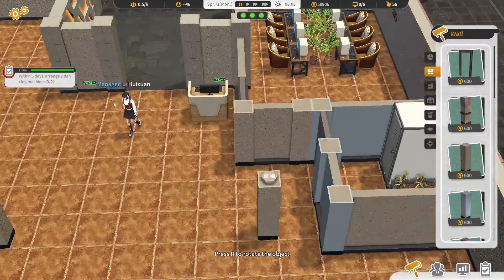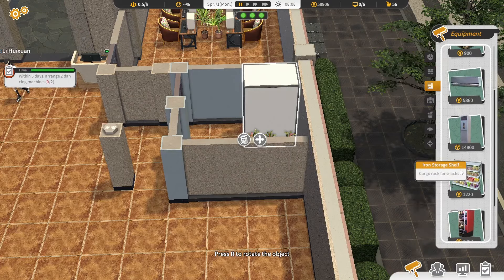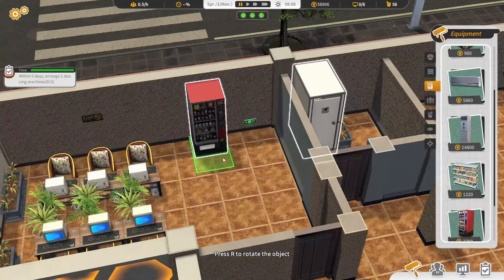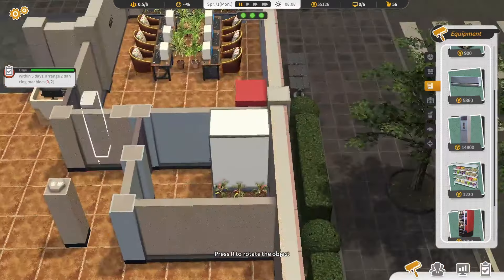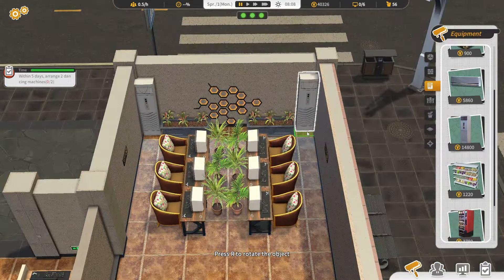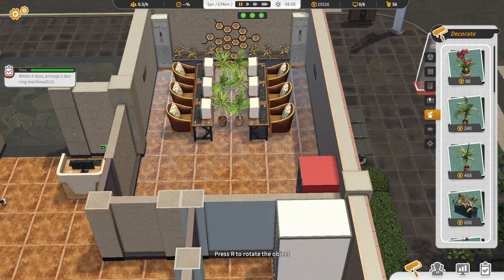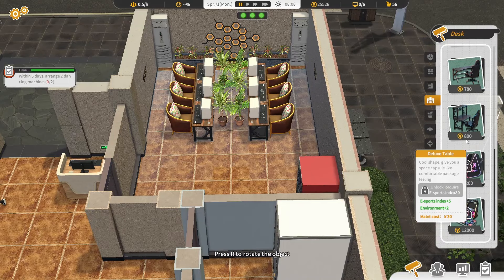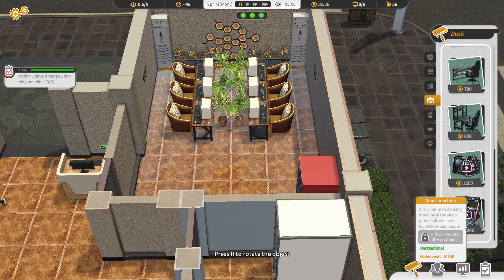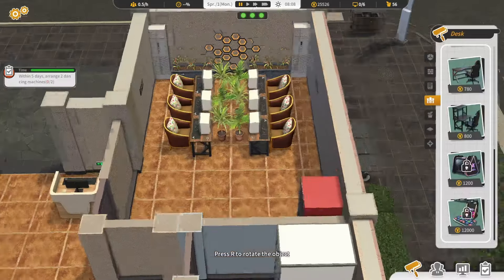I need to go a little bit bigger. Arrange two dancing machines. What dancing machine? Maybe add this — cabinet AC. Maybe like that. Where is the cabinet AC — this one. Dancing machine — it needs recreational. What is a recreational? Oh, this one! All right. Okay, I think we can try this out.